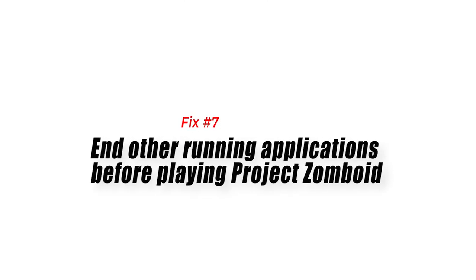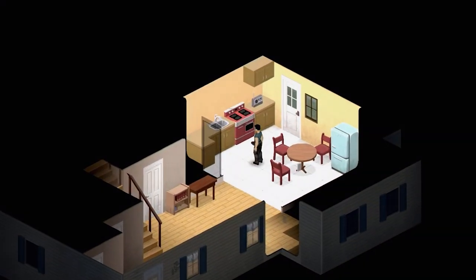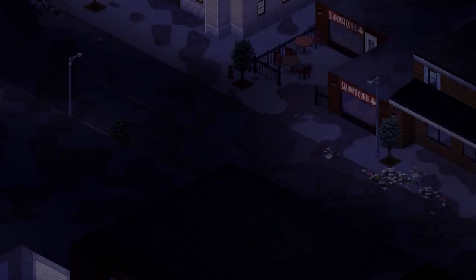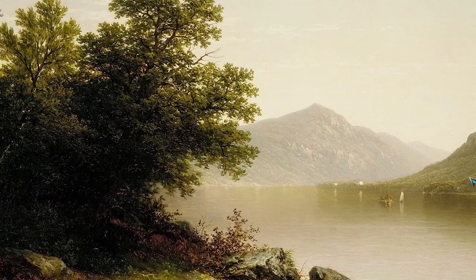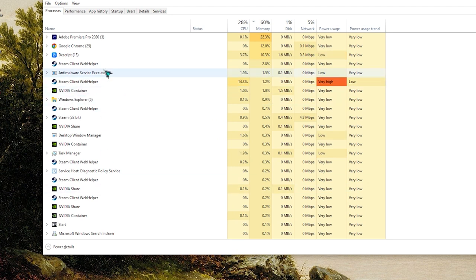Fix number seven: end other running applications before playing Project Zomboid. You should close other running applications or third-party software on your computer before running the game, so as to prevent any interference. You need to make sure that your PC system resources such as RAM and CPU will be allocated to the game.